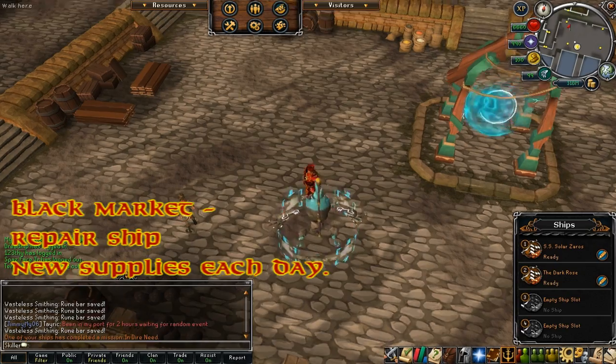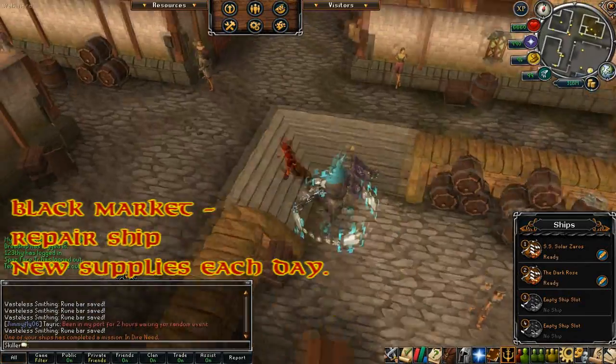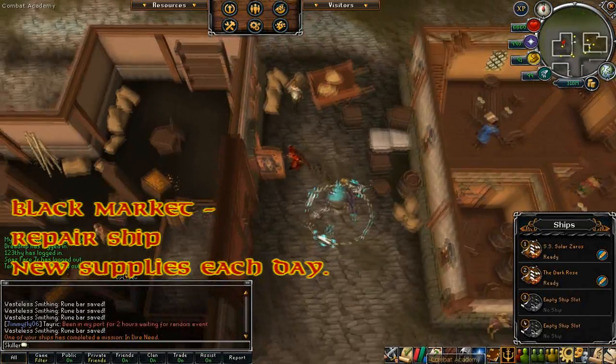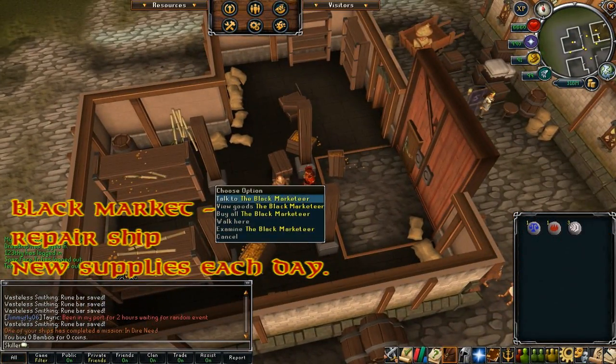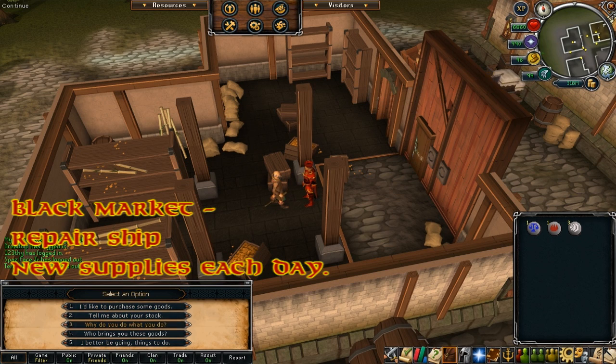The second thing I want to mention is the black market guy. He can be found in the north western corner of the shipyard. If your voyage fails and your ship sinks, you can go talk to him and he will fix your ship for, I think, 100k. And you can also buy supplies daily for about 50k coins, which is very useful, so don't forget to do that.